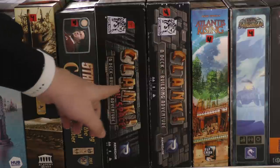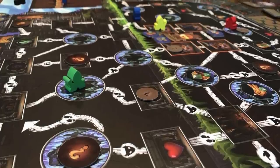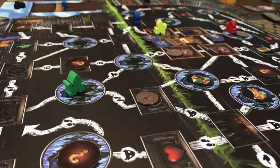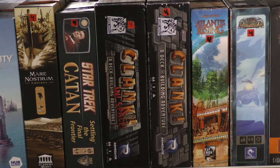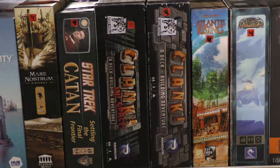Then we have two games next to each other: Clank and Clank in Space. Clank is the deck-building game from Dire Wolf where you are delving into a dungeon, trying to get treasure and get out as fast as you can — or stay in there longer to get bigger treasure, but it might collapse around you. I have several expansions in this box; there's a lot of stuff for Clank, but it's pretty easy to add in and out.